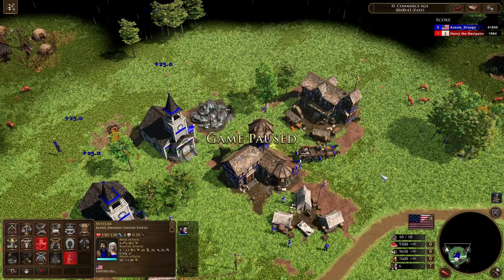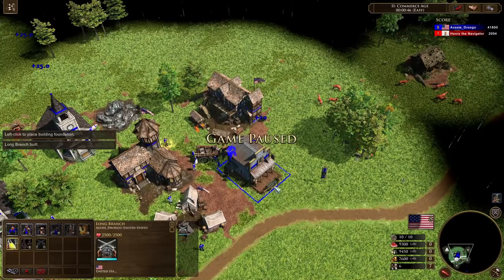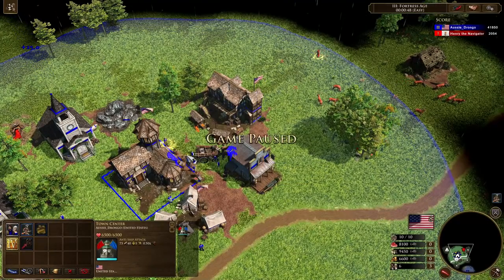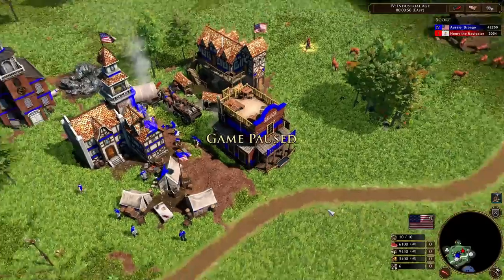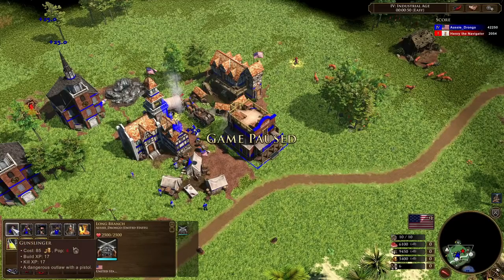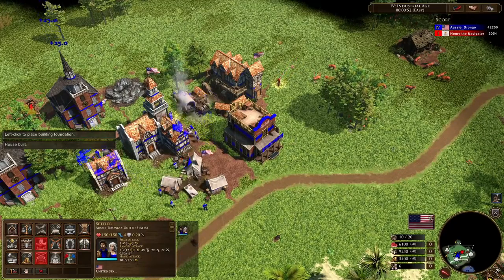Let's move on to the final building — the saloon. The United States has access to the saloon. The other civilizations have had their saloon reworked, so they get something different now. I want to show you guys what it looks like in the fourth age — it's a really cool looking building, I love the look of it. So that's the saloon. The United States saloon gives you access to three mercenaries: arsonist, iron troop, and fusilier, which change every game and every map. You've also got access to the owl hoot, the cowboy, and the gunslinger.